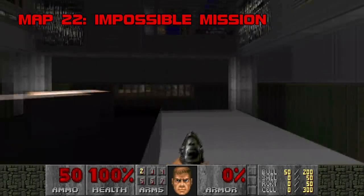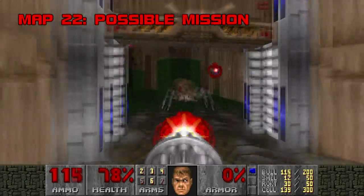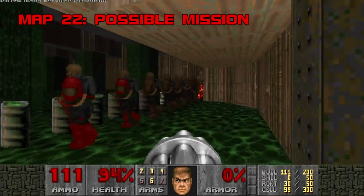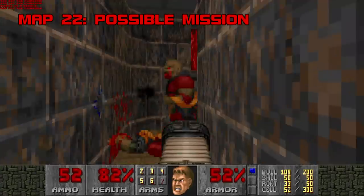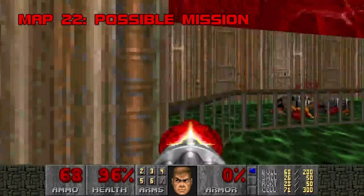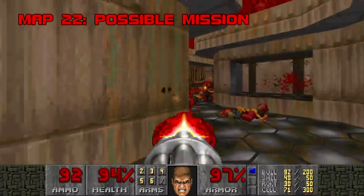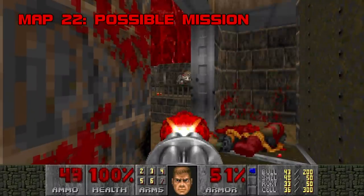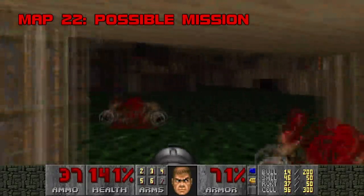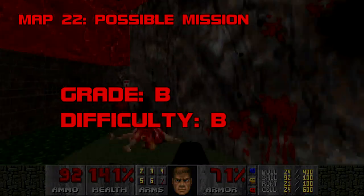Map 22: Impossible Mission. I hate to spoil it, but I beat this level, so it's not actually an impossible mission. Possible Mission is a lot more spread out than the majority of the megawad and benefits from a considerable upgrade in the MIDI department — a Jimmy Paddock track I know from Valiant, and it works even better here. It does have a mean streak: the flesh walls in certain hallways will start hemorrhaging even more chaingunners. The outdoor poison section annoys me with straggler lost souls and perched arachnotrons. The baron and archvile assault by the red key is a ripper though. With time and practice, Possible Mission has grown on me. Grade: B. Difficulty: B.